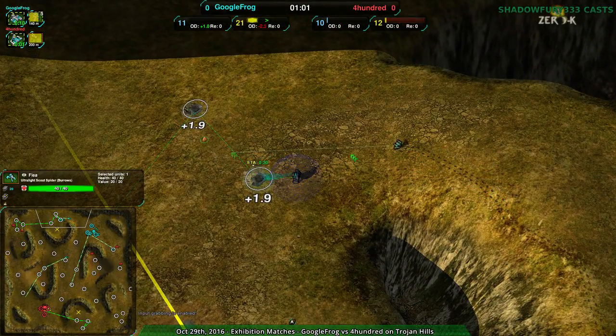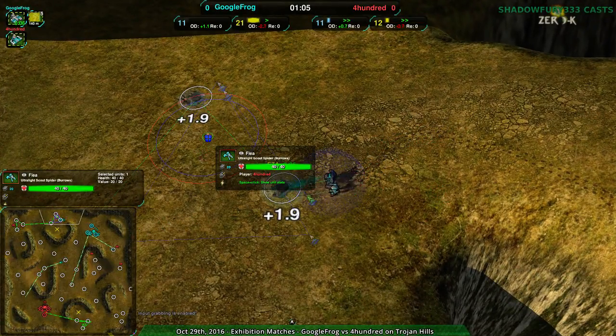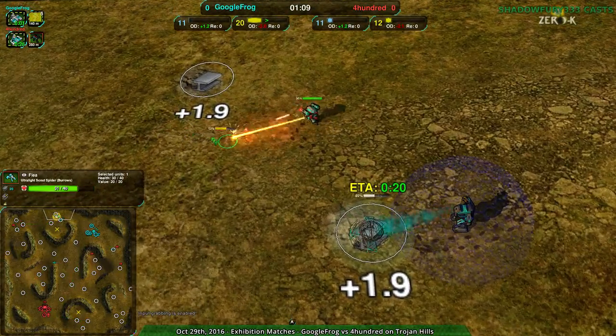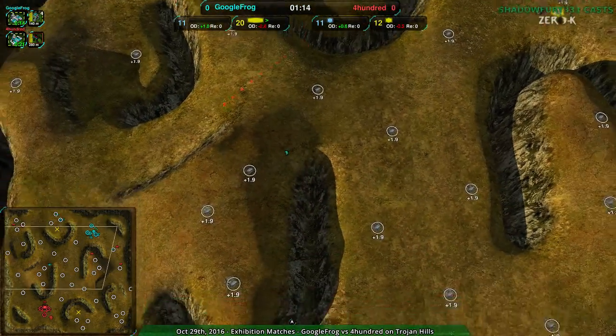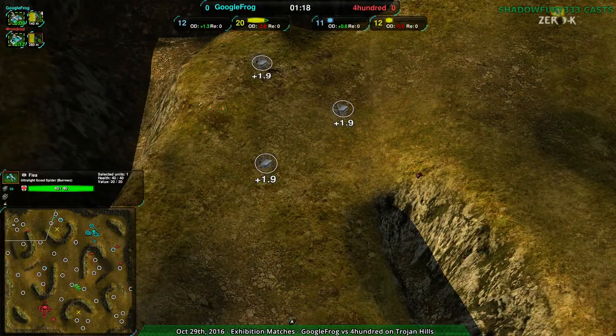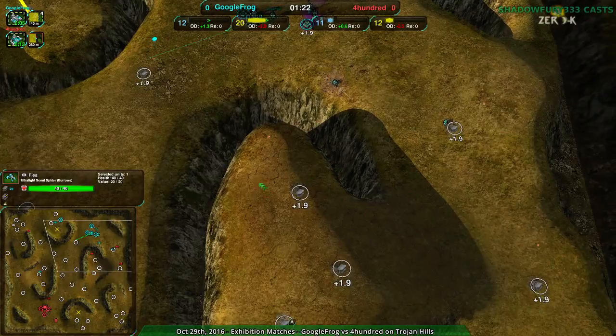Unfortunately a flea has been spotted so the Bandit will go for it — and it will succeed at getting it. It's inside the cloak radius. There are some more fleas up in the back, none on the western plateau though. Eastern plateau yes, western plateau no.